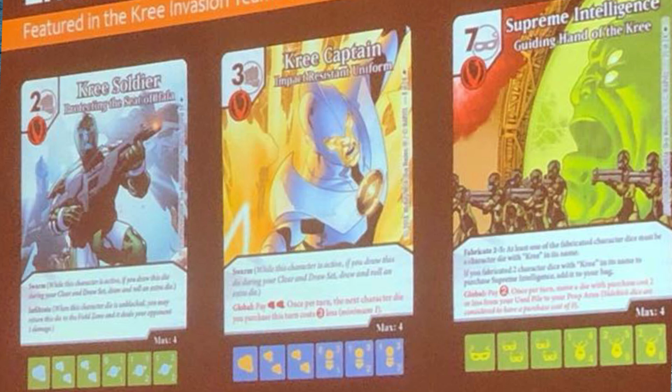The Kree Captain shown is a 3-drop with Swarm, and a global that says: pay 2 fists once per turn, and the next character die you purchase this turn costs — I think it's 2 less, to a minimum of 1, or maybe 3 less, but it looks like 2 less. So I want to hear from you guys: how do you plan on using this global to take advantage of its maximum value? What cool things do you see with it?